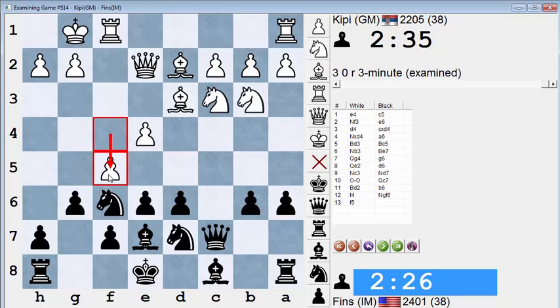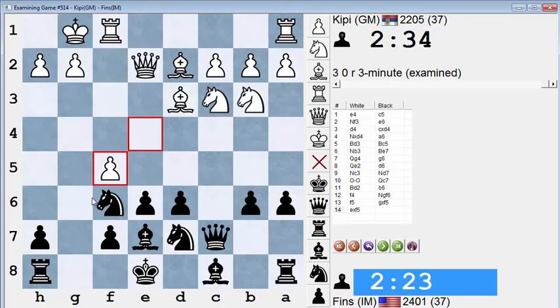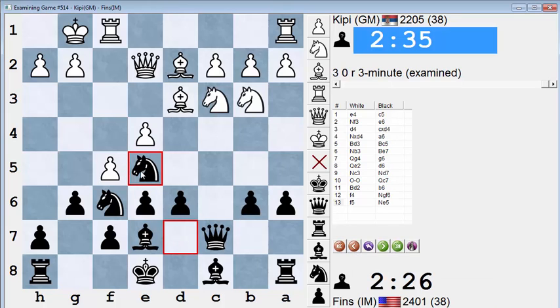I found that when f5 is played in this structure it's almost always correct for black to either play what I did — take, take, take with the g-pawn, and when he takes back play e5, pushing past and getting the two center pawns — or sometimes black can play knight e5, jumping into the square that was weakened as a result of what white did. This is a great outpost square in the Sicilian; all Sicilian players will agree that if you can put a knight on e5, you're happy.